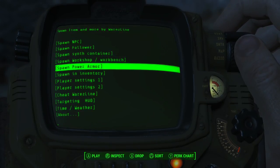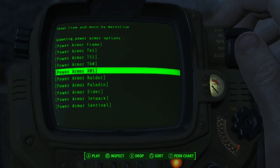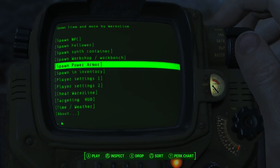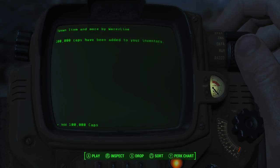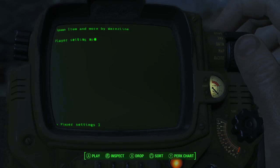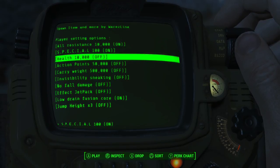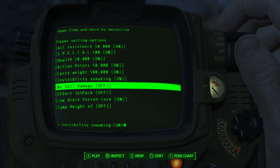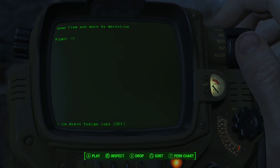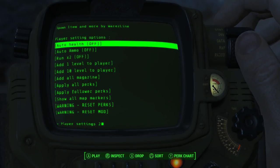I should save the weapon spawn for when we have the EBR. Let's do Spawn Inventory and then Player Settings. Add resistance, special will be 100, health is 10,000. Yes, give me all of this — carry weight, invisible ability while sneaking, no fall damage, jetpack, low drain fusion core, and increased jump height. Now we're cheating! Auto health — yes, give me it all.